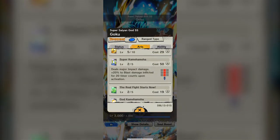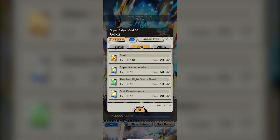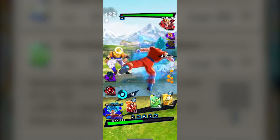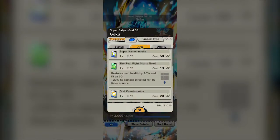He's got the Super Kamehameha, which is a standard special move that gives you more blast damage inflicted. He's listed as a range type, but it's not that serious since he doesn't really discriminate between strike and blast. He's got a green card, which is one of the best green cards in the game — no doubt. It restores health by 10% and Ki by 30, which means it's a net positive Ki green card. It only costs 19 Ki, so you're gaining back 11. It also gives a plus 20 to damage inflicted for 15 timer counts. It might not be as explosive as Vegeta's green card, but as far as utility goes, it's easily one of the very best in the game.